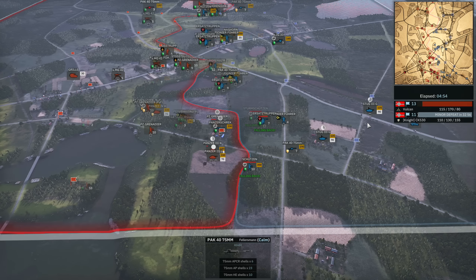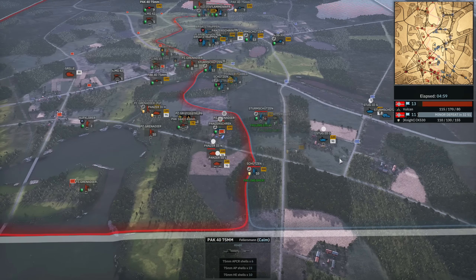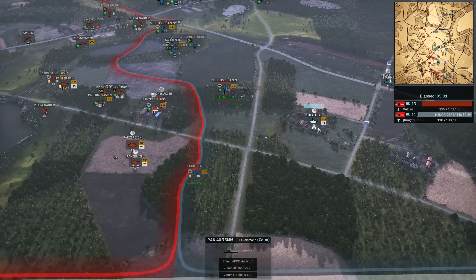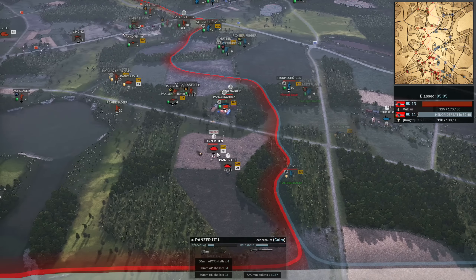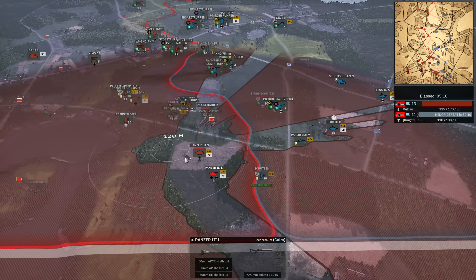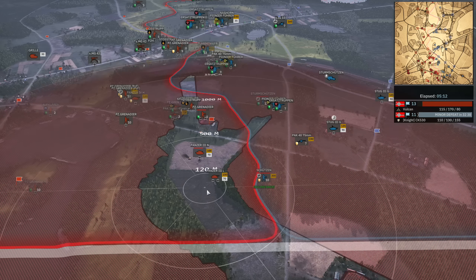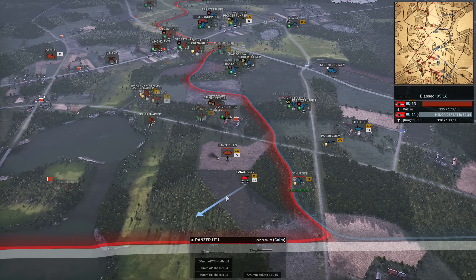Early on, a mistake on my part: I let these two flags go because I didn't place anything there. This was actually a pretty big mistake — it would have meant I was at 12 to 12 rather than bleeding tickets, and it would have been more advantageous if I then captured a flag from him.